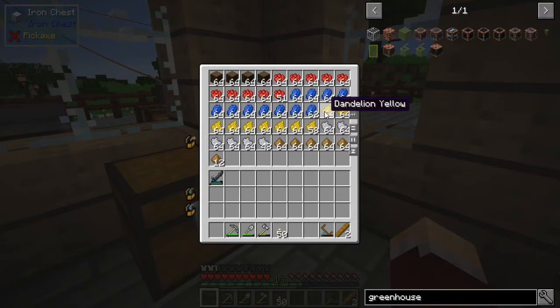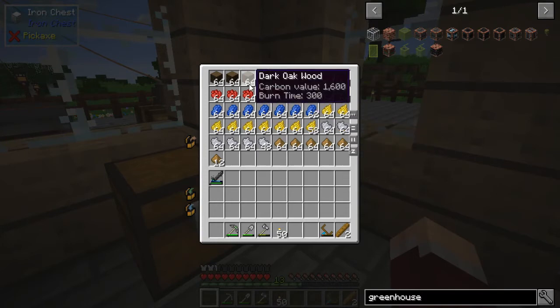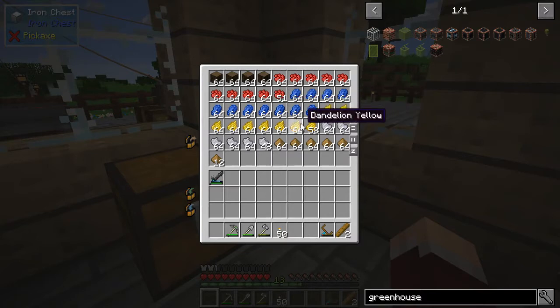For dandelion yellow you can use bone meal on a sunflower, but it's still a lot of bone meal so it's not cheap. Ash is a forestry-specific resource made from peat, and peat is made from bog earth — you make bog earth, put it on the ground near water, it turns into peat, then you cook the peat to get ash. This took about three or four Minecraft days to all cook up. Wood pulp is made easily in the carpenter — just water and wood blocks — but the lapis, rose red, and dandelion yellow was a lot of work.